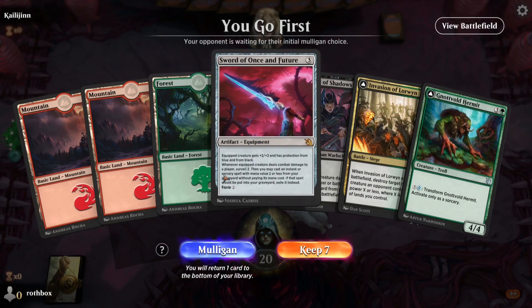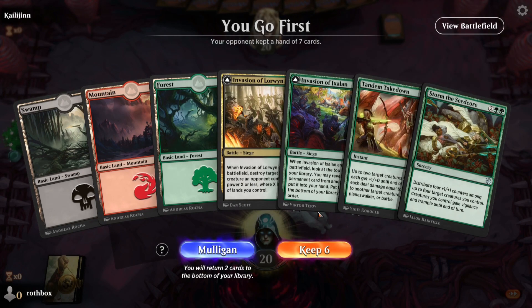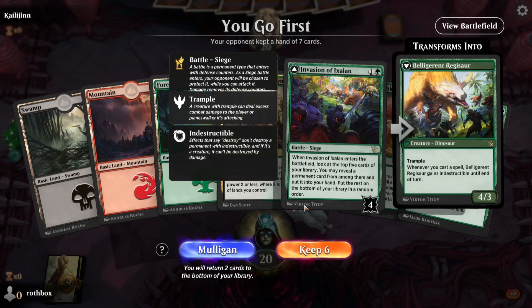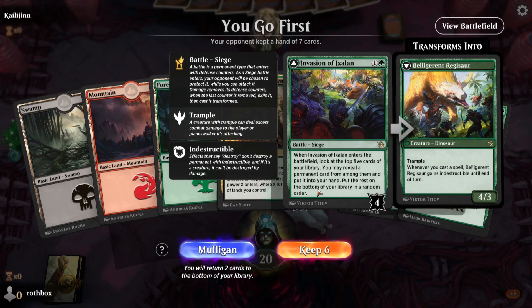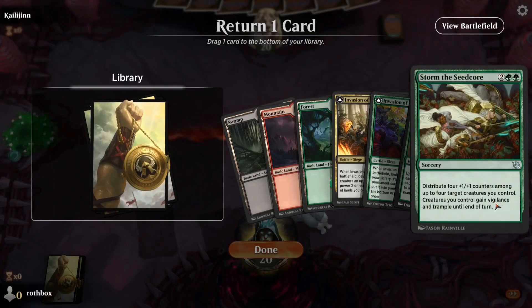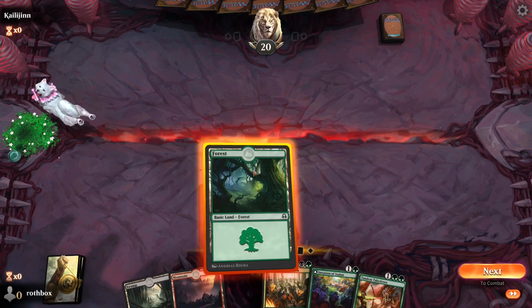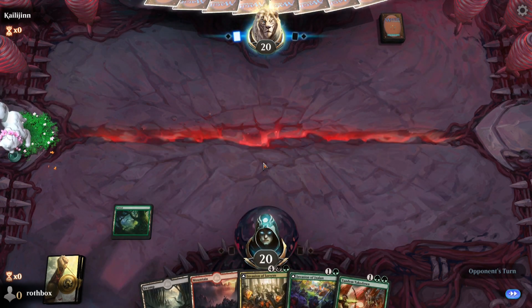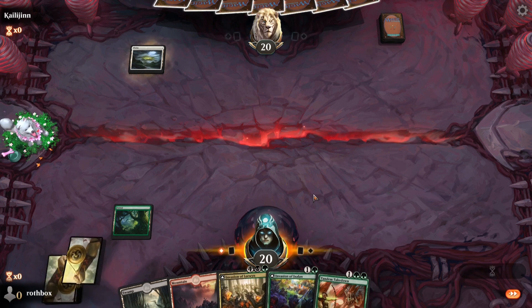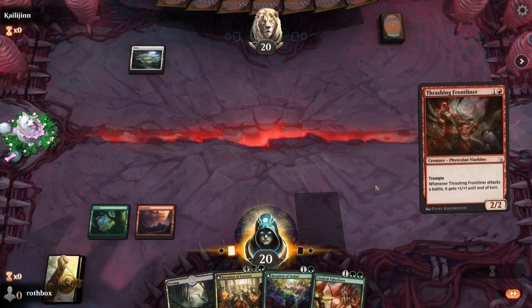This hand is looking less good — we have nothing to do until way later so I don't think we can keep that. This one's actually fine because of the invasion. I think the invasion here actually really lets us kind of stay in it because we need to reveal a permanent. I think I'm going to put back the Seat Core, just because adding a combat trick really isn't going to do anything here. I mean it's essentially like a kind of overrun sorcery speed telegraph — I think I'm just going to play the Frontliner.